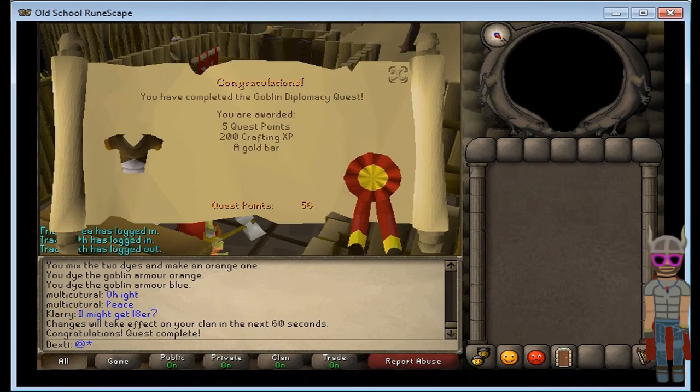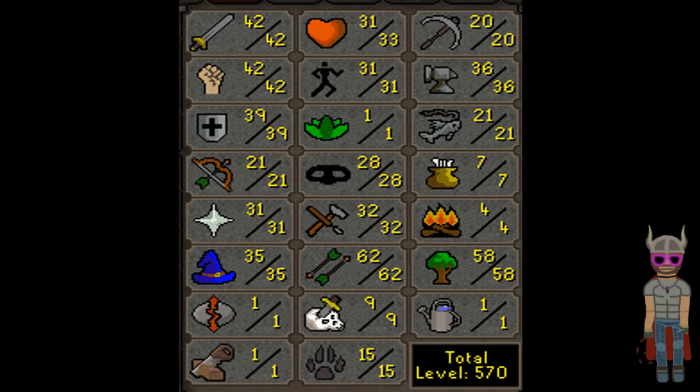Lost City, Goblin Diplomacy — that quest took me like 10 seconds. And here are my stats.